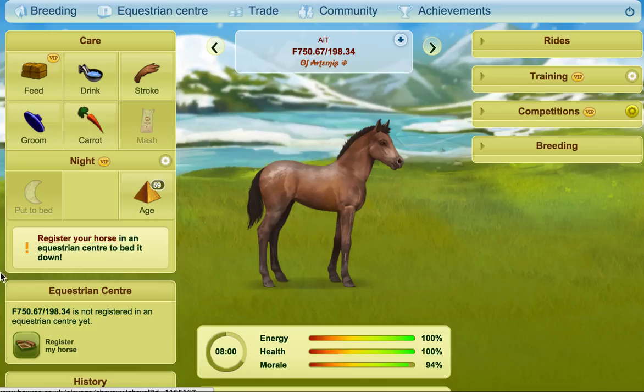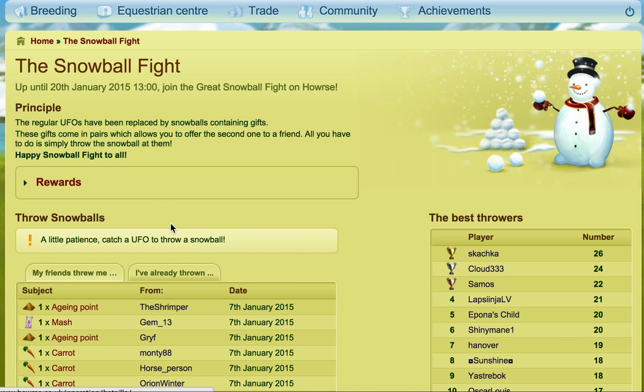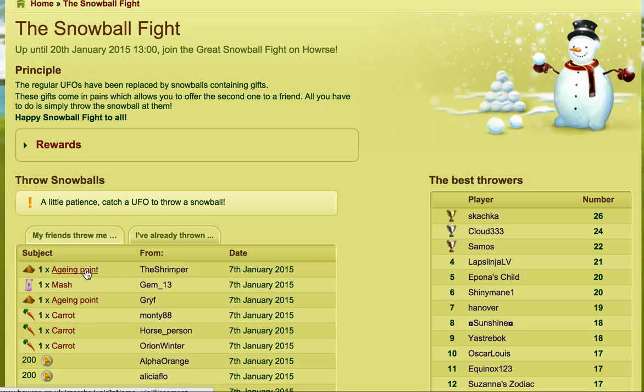You can also earn them through promotions. A perfect example right now is the snowball fight that's going on — people can throw things, so here some friends are throwing me aging points. That's another way you can get them.